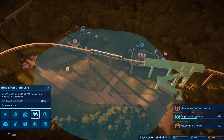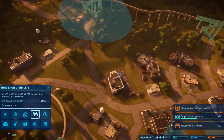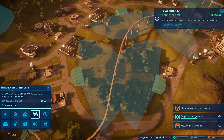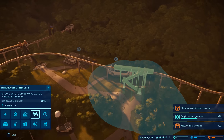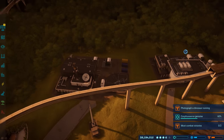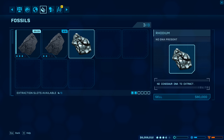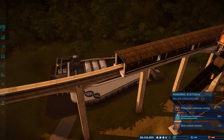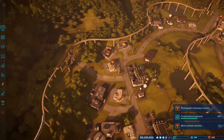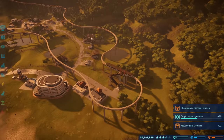The monorail definitely counts as part of visibility — it's a moving visibility element, which is probably why the rating isn't at its best. Back at the fossil center, we have new dilophosaurus fossils to extract. We have a three-star and two-star fossil — pretty close to full genome, maybe three or four more trips. Going to pause and continue excavating off camera.